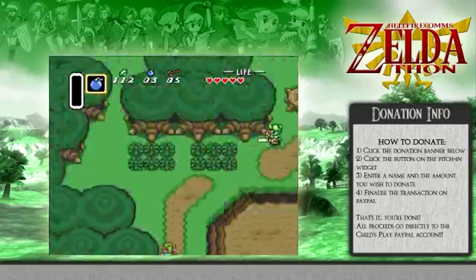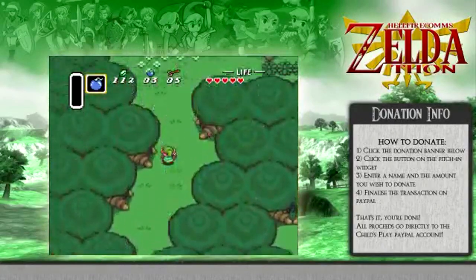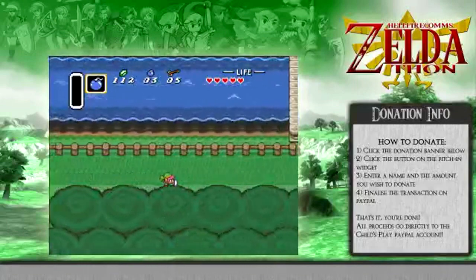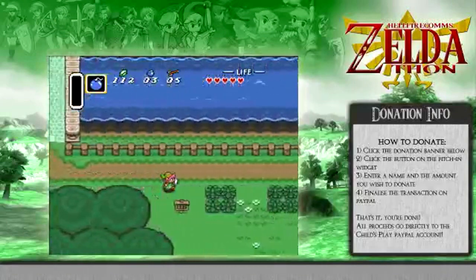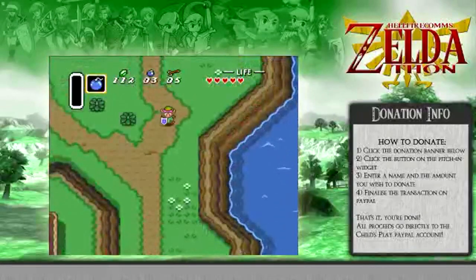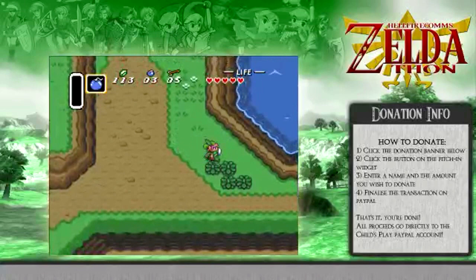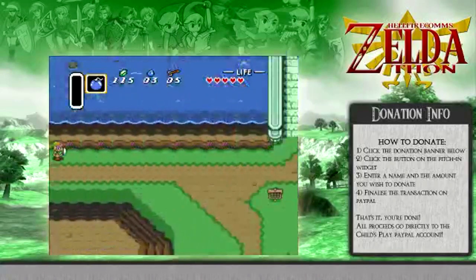We have a donation of $9.99 from HFC Livestream Regular Vodka Hayes — thank you very much, and I will forever fret about that one cent. So here's one of those points where you could just save and quit and teleport to the sanctuary. I won't bother with that — I know it is faster, but overworld traveling is such fun.